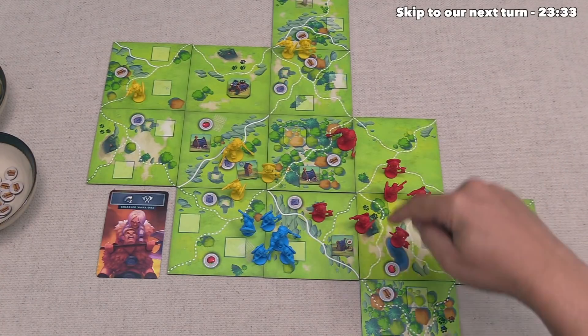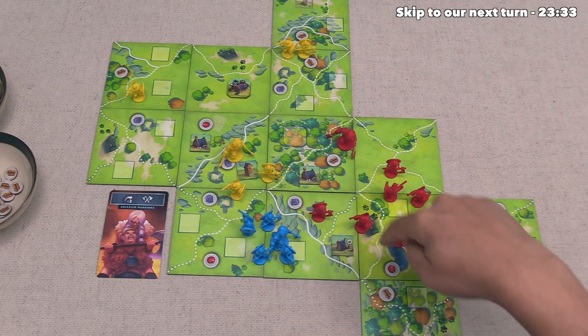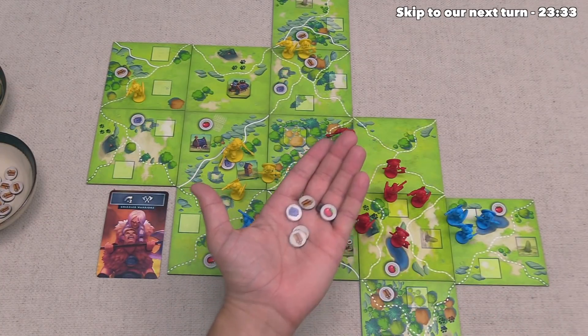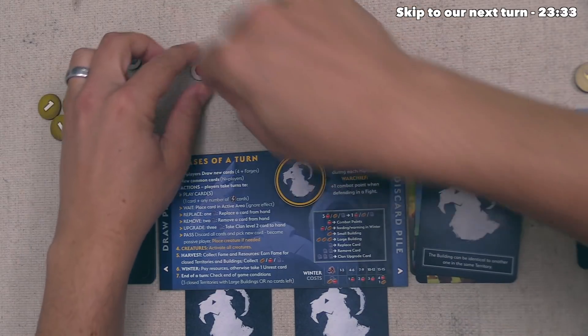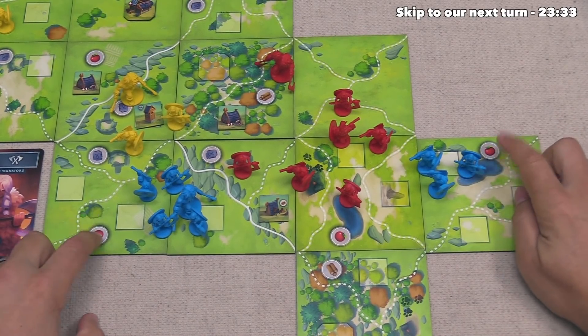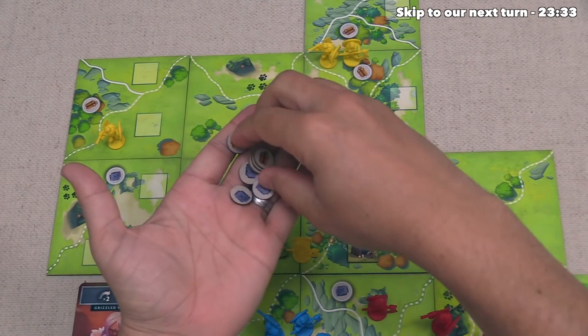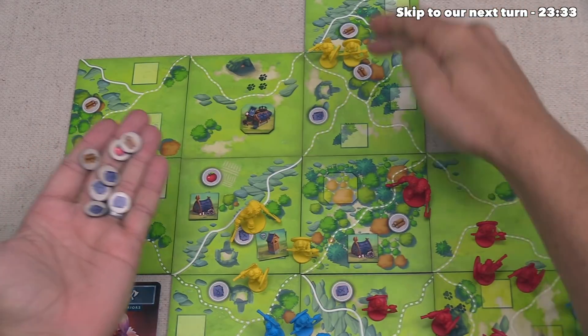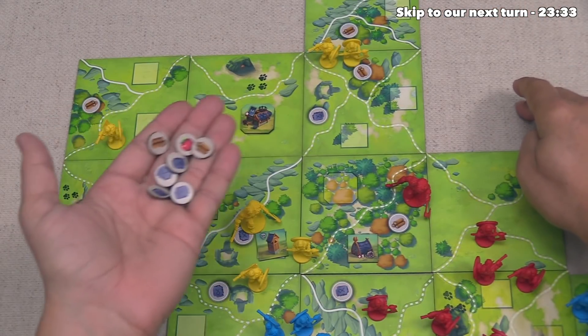Let's start off with ourselves — we make three wood, one food, and one rune from the territories we control, and then we get two more food from our goat clan ability. Next up, the blue player unfortunately just gets two food. And lastly, the yellow player gets four runes, one food, and two wood overall, so yellow is doing quite well. That was certainly an impactful attack they did there at the end of the round.